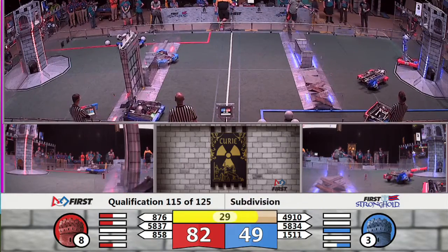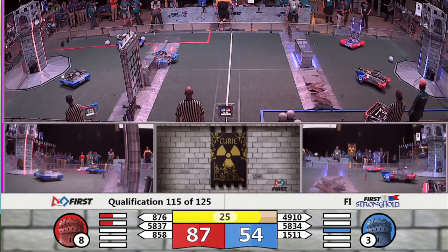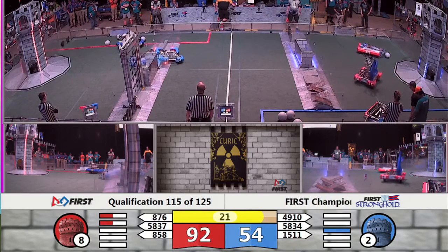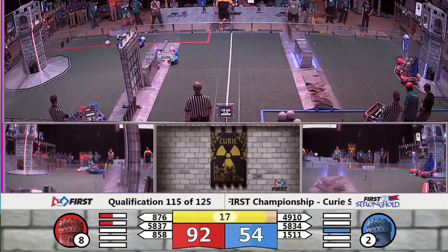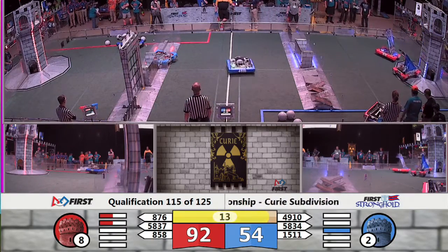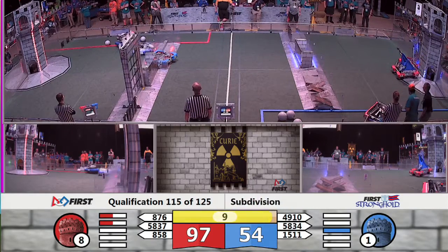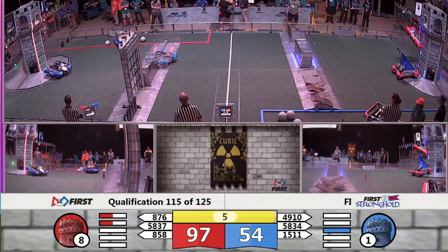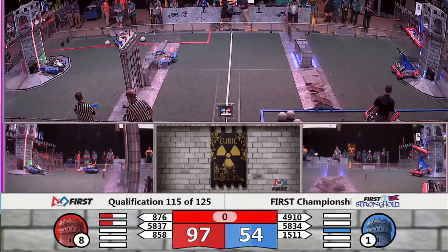We're now coming down to approach the final 30 seconds of this match. R3P2 still stuck on that moat, East Cobb still scooting around, and now East Cobb trying to help them get that partner over through the moat. Just 20 seconds remaining. Robots all over the place during this match. We've got two red robots heading toward the batter. It looks like 4910 trying to make the best of it, moving on their way as well. We see some lights from 1511 in our final four, three, two, and one.